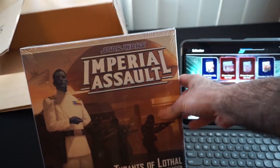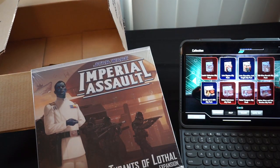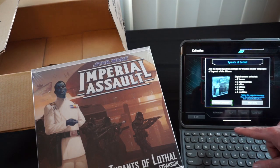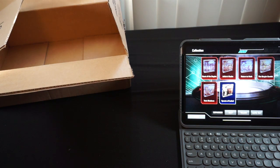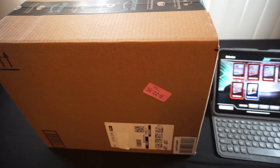And then we have the Tyrants of Lothal expansion. I do like Grand Admiral Thrawn as a character, so I wanted to pick up his villain pack as well, but I haven't been able to — I do have an order out for it on Amazon, but I haven't gotten shipping yet on when that's supposed to be coming in. Anyway, that's our first Amazon box down. Now let's bring our second one into shot, and we'll keep the app somewhat close here, just because I know there's supposed to be one more Imperial Assault item coming out of this delivery.